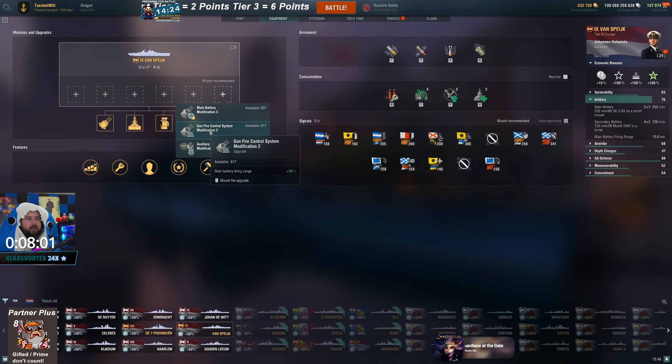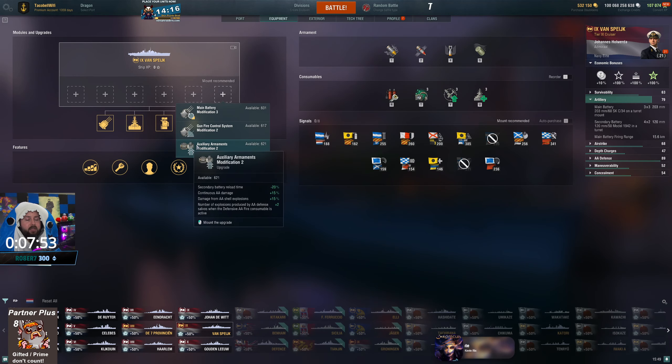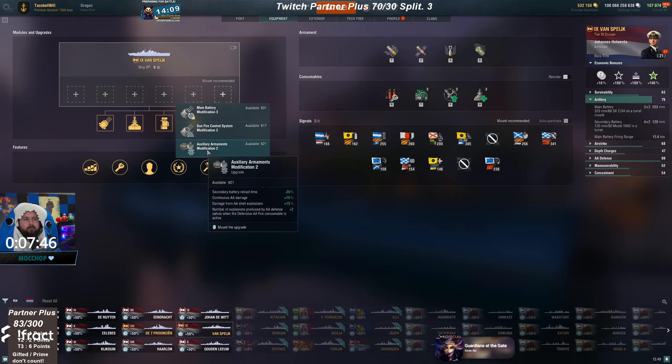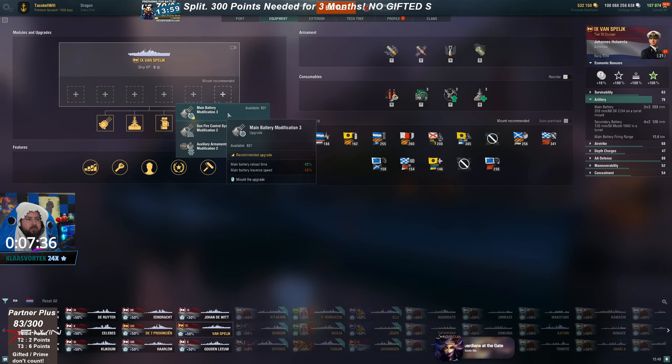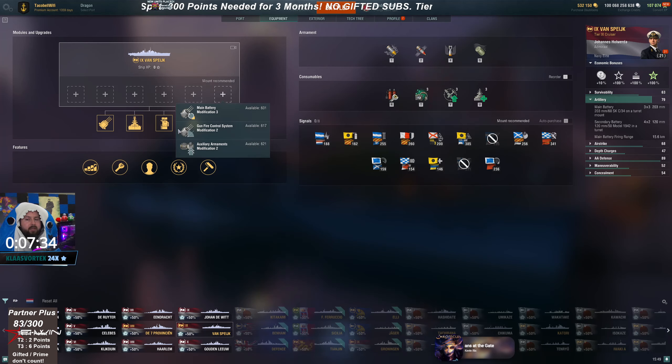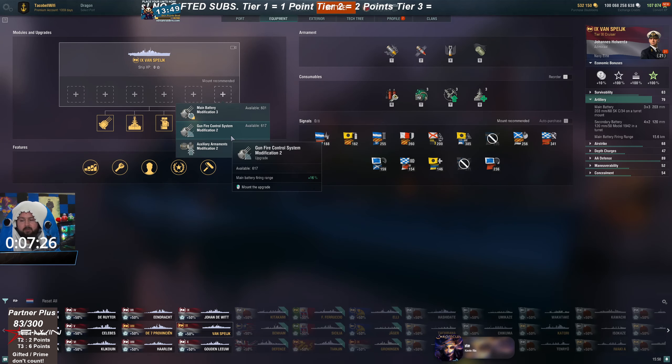For the final slot on cruisers, you'd use main armament, range, or secondaries. If you're going for pure secondaries like the Michelangelo, the secondary mod would be good because of how raw the DPM is on that ship. For ships using their main guns, reload or range is good. German cruisers definitely need that range.